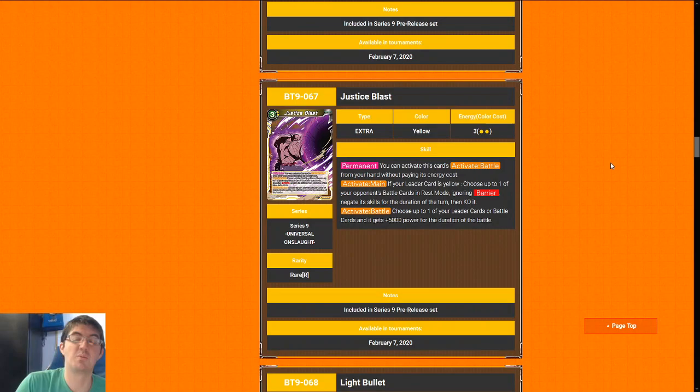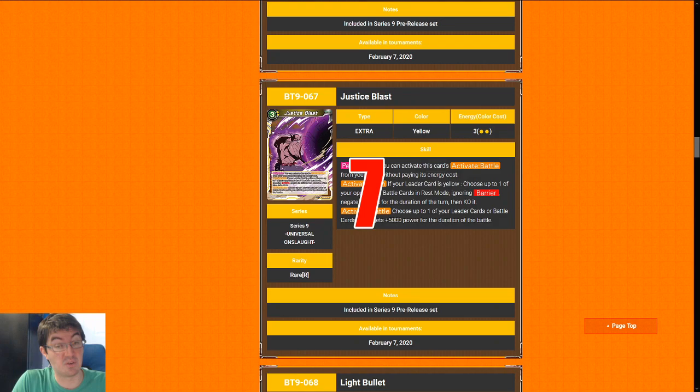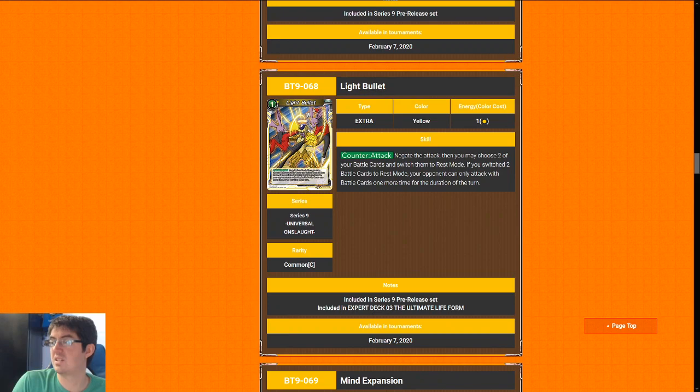On to the yellow extra cards: Justice Blast. In the grand scheme of things this is worse than the green one, definitely worse than the red one, and debatably about the same level as the blue one. It permanently answers anything, but it doesn't give you the draw like blue does to kind of make it worth it, and the additional effect just isn't really all there. I'm going to give it a seven — you're going to play it if you open it no matter what because it's hard removal.